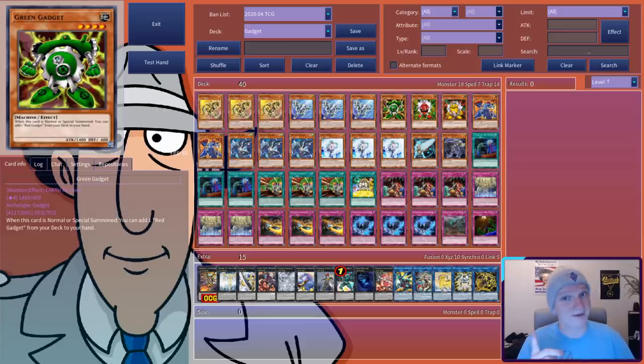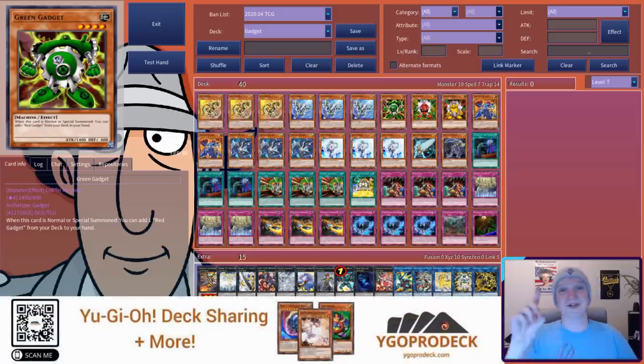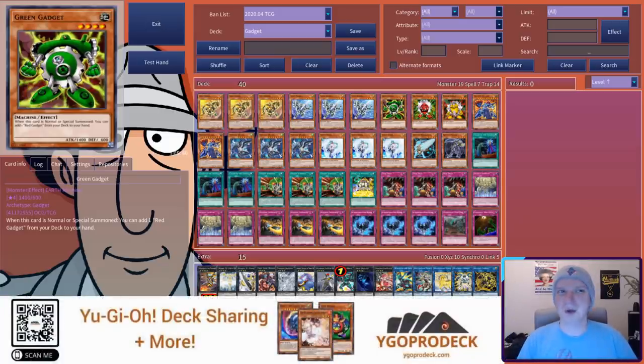As always, I'll give you a background about the archetype, a little bit of a discussion about what I hope the deck can do, and of course the card by card. But first, this video is sponsored by Yu-Gi-Oh! Pro Deck — an online strategy site for our mutual favorite card game. It's got a deck builder, card database, and a wealth of strategy articles. It's also where I post the Quarantine Series deck breakdowns, so give it a look at www.ygoprodeck.com.